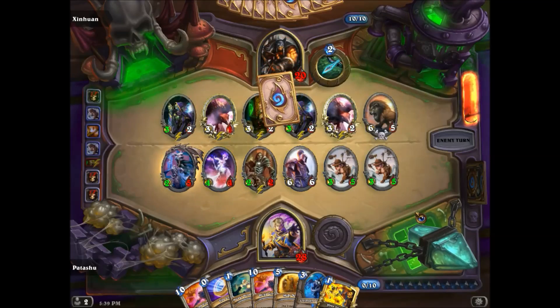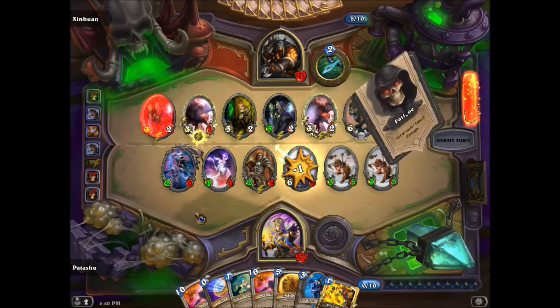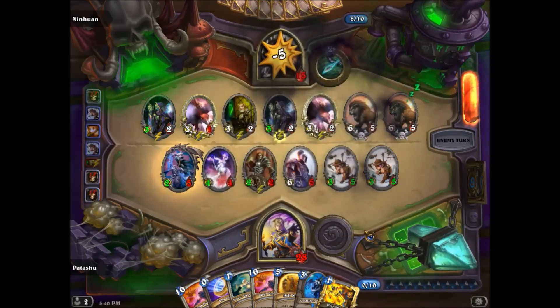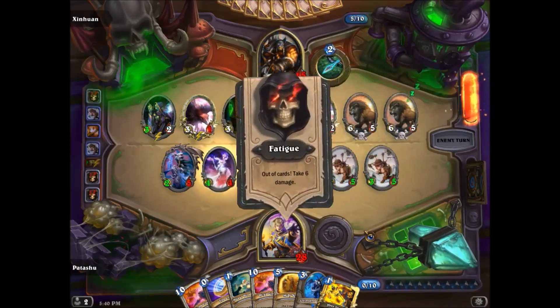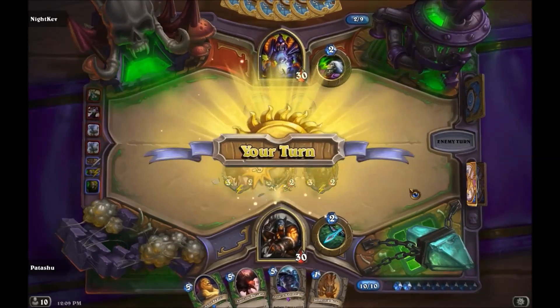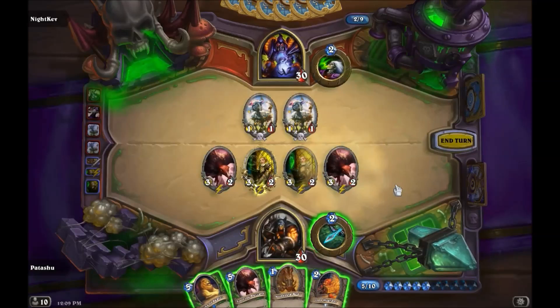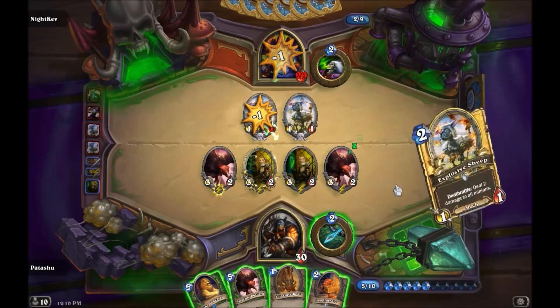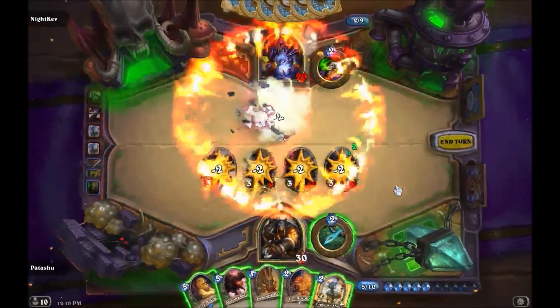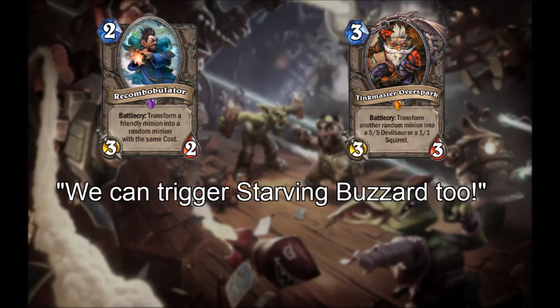To demonstrate, let's play a Faceless Manipulator targeting a Savannah Highmane. Nothing triggered on the Faceless Manipulator summon event, and the Savannah Highmane transform event is resolved in the special summon resolution step after the after-summon phase. That's why Knife Juggler triggers first this time. We can also demonstrate the specific timing by playing a Faceless Manipulator and having our Knife Juggler mortally wound an enemy explosive sheep. Because the special summon resolution step is before the death creation step following the after-summon phase, Starving Buzzard triggers before the explosive sheep death events are created or resolved.